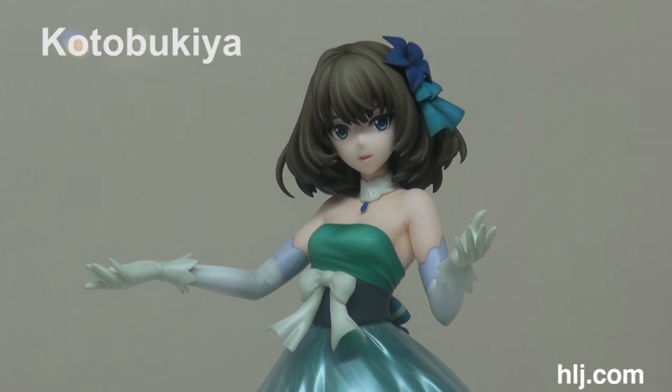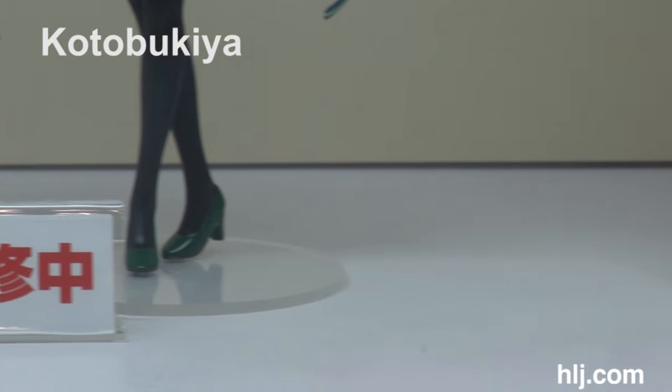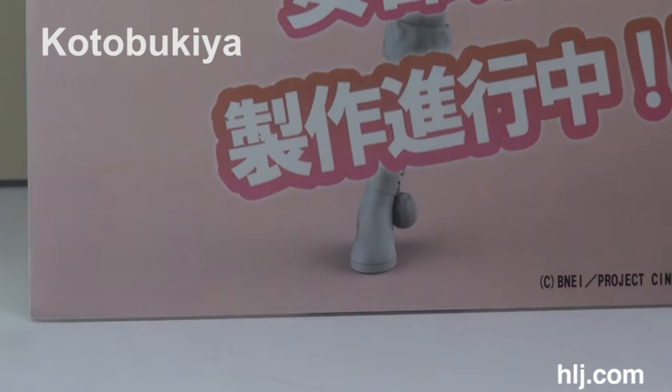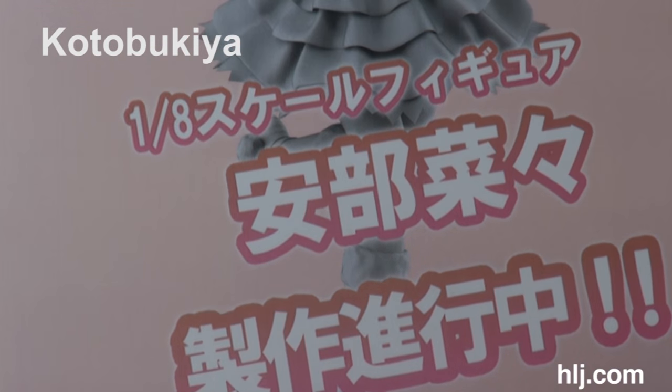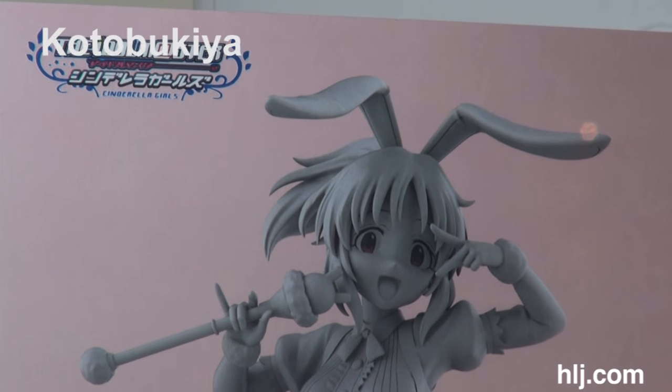From Idolmaster Cinderella Girls, this is Kaede Takagaki in an elegant green dress, and the still-unpainted Nana Abo — I can't wait to see what this one looks like. She's got a cute little bunny look too.